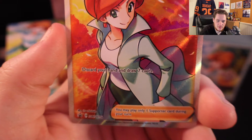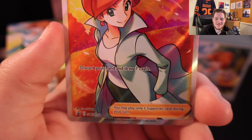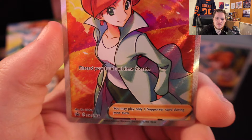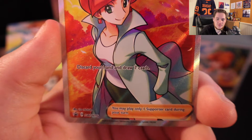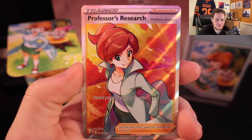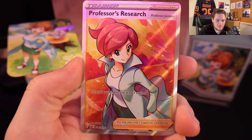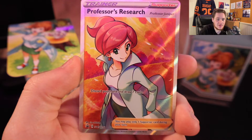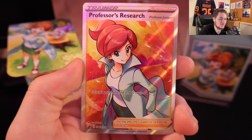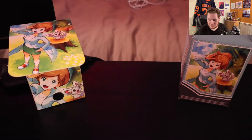Where is the set? I actually just can't find it. Where are the promos? Sword and Shield — oh, there we go. Sorry, that was a struggle. Professor's Research — let's see how much this is currently worth. There's a lot of cards here. Professor's Research Full Art is currently worth $2.39. Again, this is a beautiful card. Not a bad card — a little over two bucks, not bad. Might as well sleeve that up while we're here.